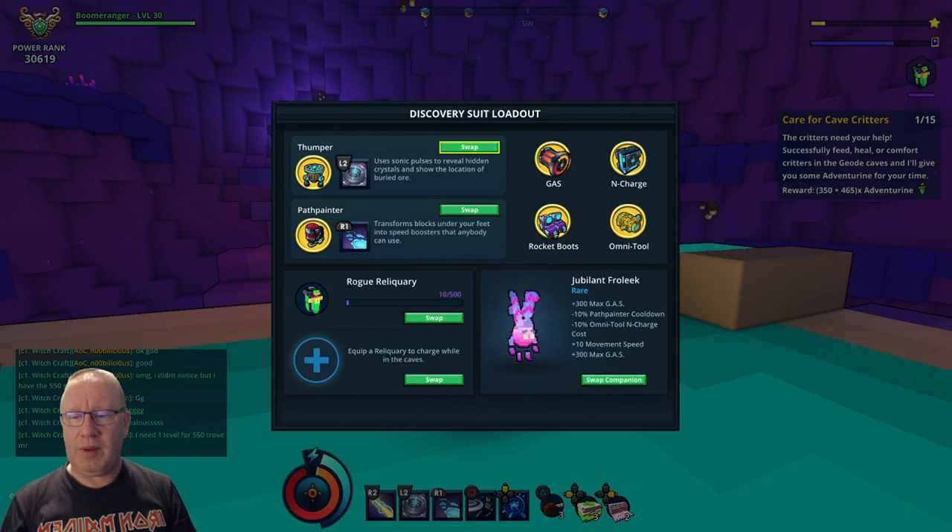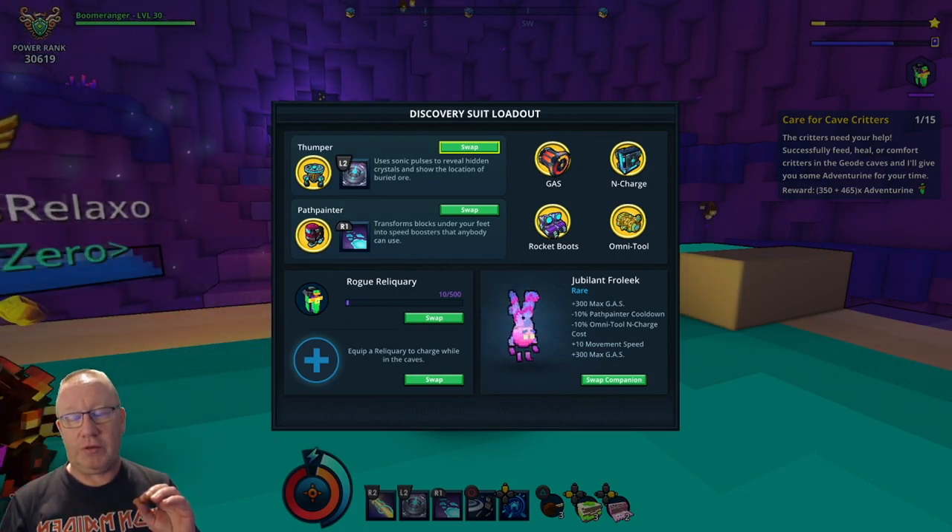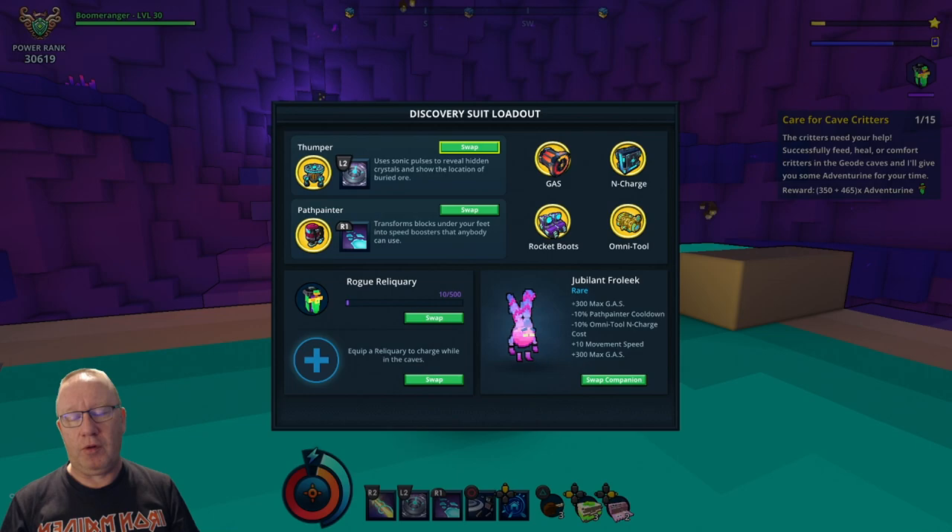Secondly, we've got Path Painter. This transforms a block under your feet into speed boosters that anybody can use. It also gives a massive jump buff when you get it high enough, and it will turn you invisible.